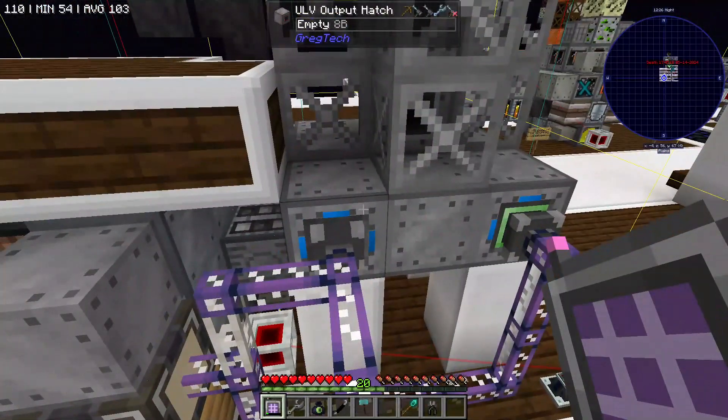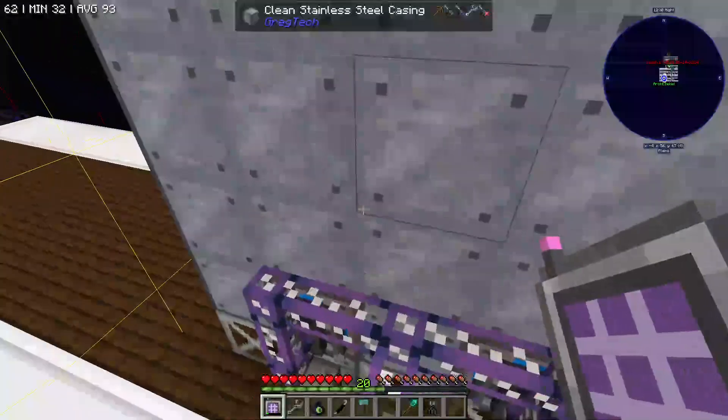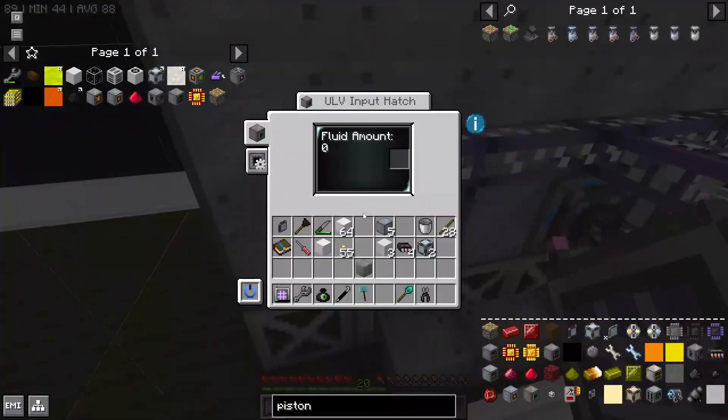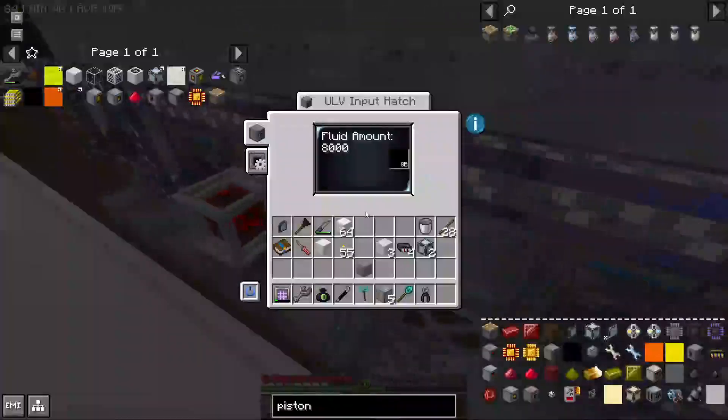Alright Arch, start it up! Oil! We've got oil! And it's already getting pumped into the distillation towers, probably. Oil is in fact filling all of these input hatches.